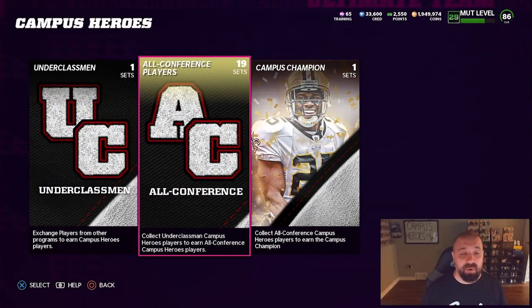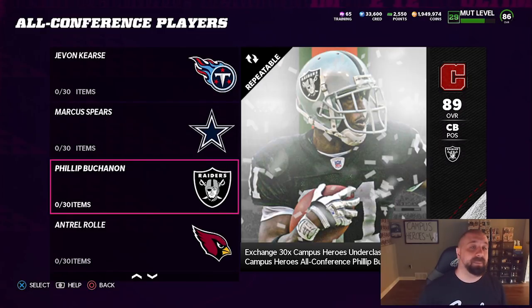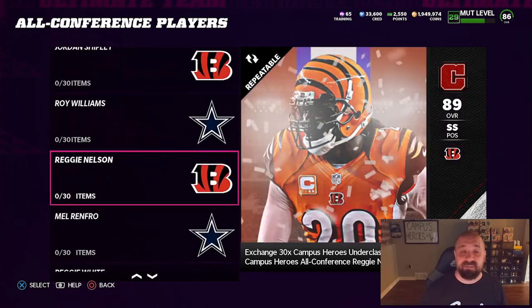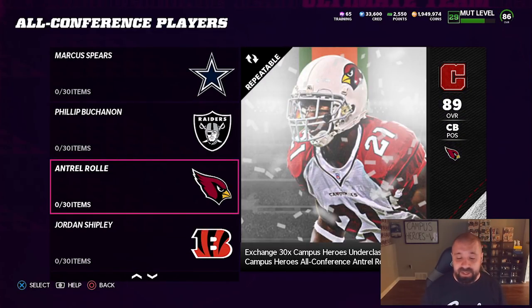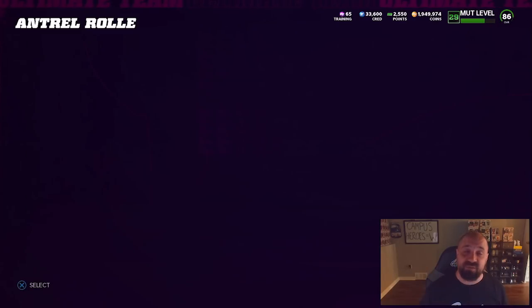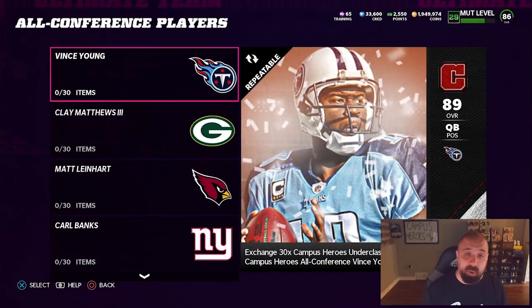Because of this set, gold card prices will probably go up, so today might be a good day to sell them. You can also use the exchange sets to roll up silvers into golds and then use those golds here. The goal is to get 30 of these 80 overall underclassmen cards, because putting 30 of them into the set gets you an 89 overall all-conference card. There are 19 available players — we'll have a video later on the best cards to pick for your free fantasy pack.